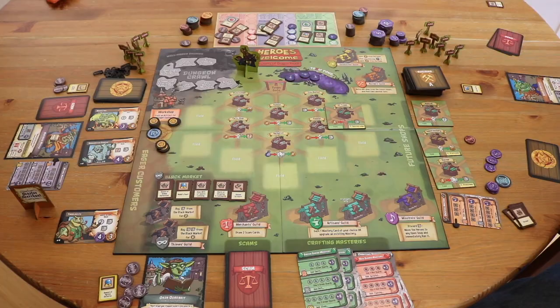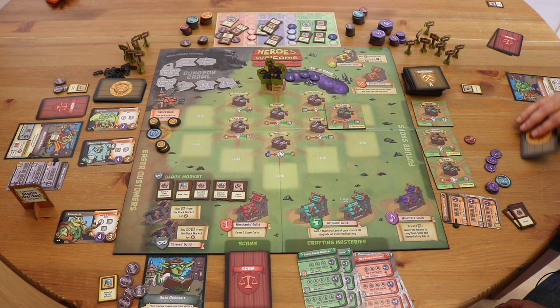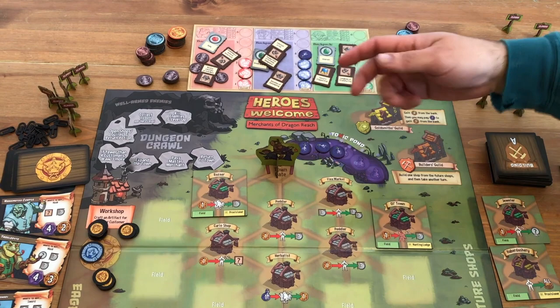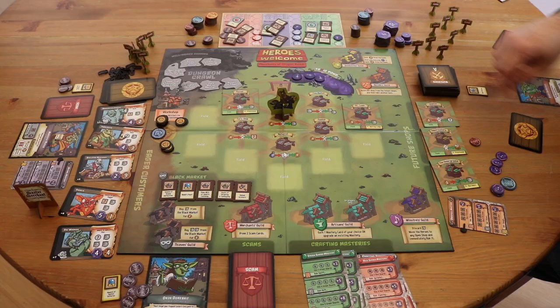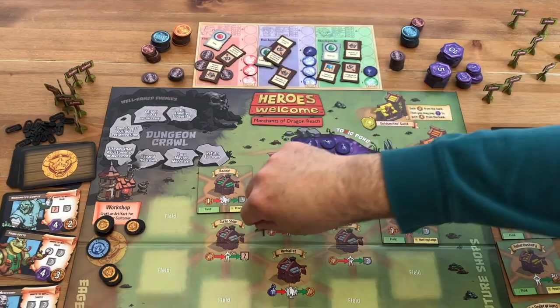Every round represents one trip back from the dungeon by the heroes. On your turn, what you'll typically do is move the heroes to a nearby shop, then do business at that shop — work a shift at that shop — and then close that shop so that nobody else can use it this round.